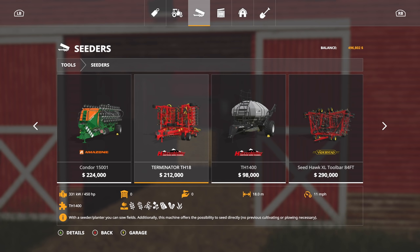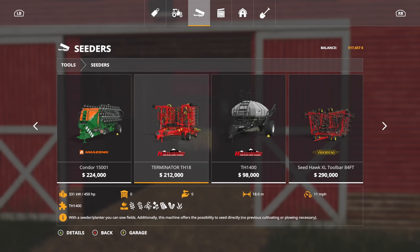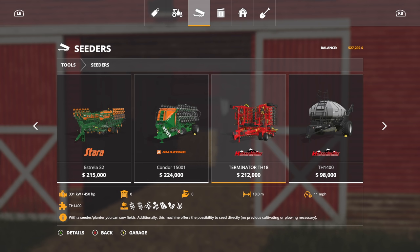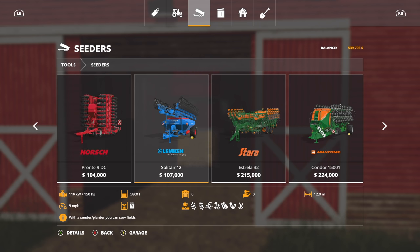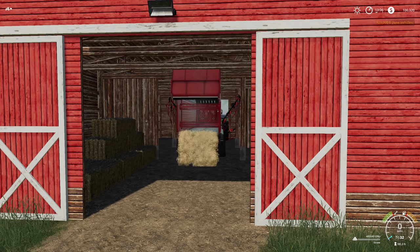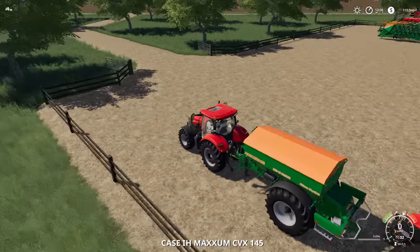Standard wheels. Then we've got the Case Magnums — they rock 435 horsepower. This terminator right here needs 450, so technically it shouldn't work, however it's on flat ground so I wonder if it would. We could go with the 15-meter, we could go with the 18-meter. You know what, let's just go with the Condor — it works. We're going to buy two of these.